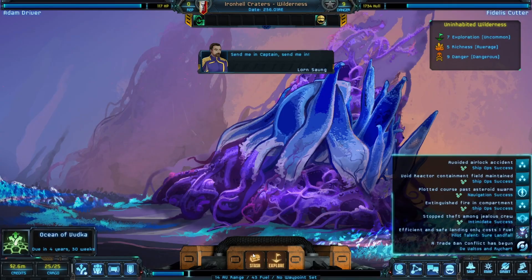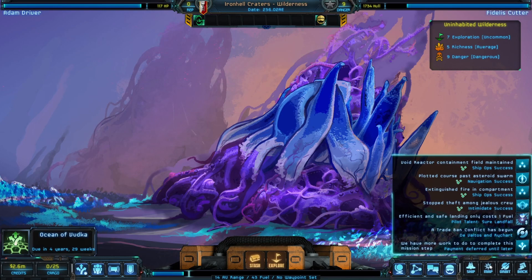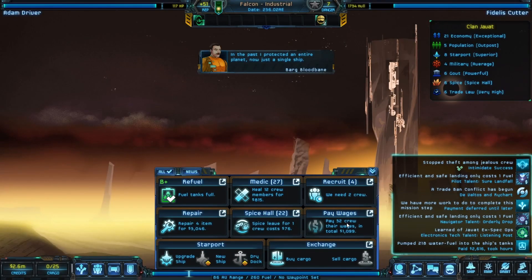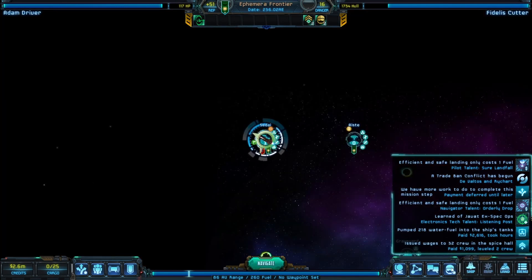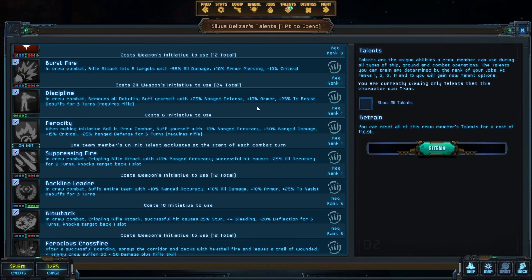Ocean of Vodka - we have to go land and stash it. Let's see how much more we can find in this system. Orbit, land, fuel, pay the crew their wages. I don't want to heal because it's going to take time. I don't want to repair my ship either - that's going to take time too. Let's see if we can sneak our way out of this.